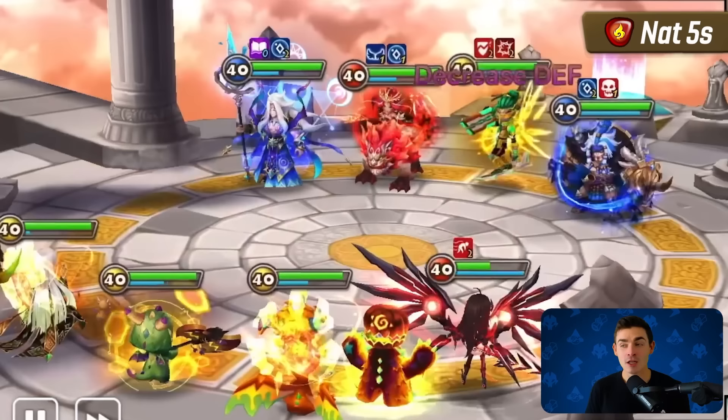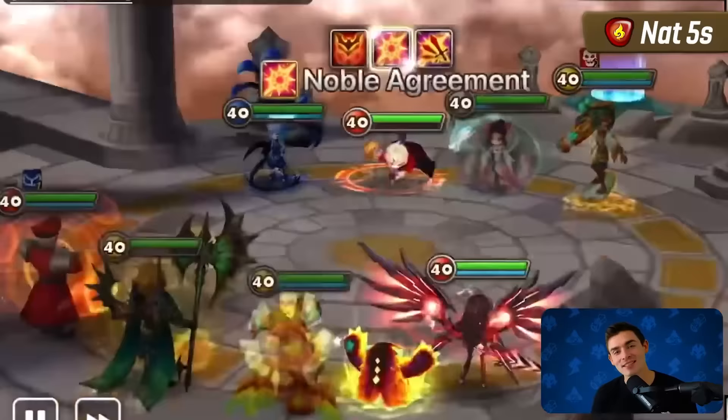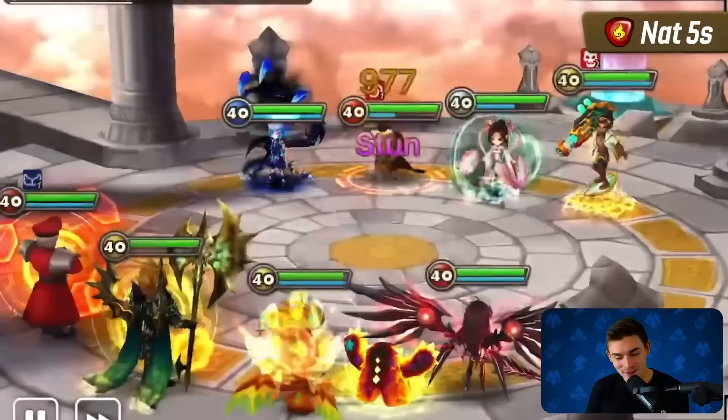We're going to start out with Fire. Starting us off is Vanessa the Fire Valkyrie. She is the owner of a 33% speed lead, and to be totally honest, in a lot of situations I could just stop the explanation there and she'd still be a valid choice. But instead the explanation continues. If we're talking about up and down careers in Summoner's War, Vanessa has definitely had one.